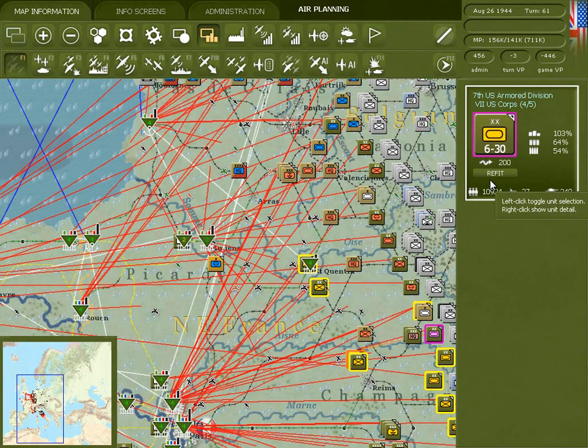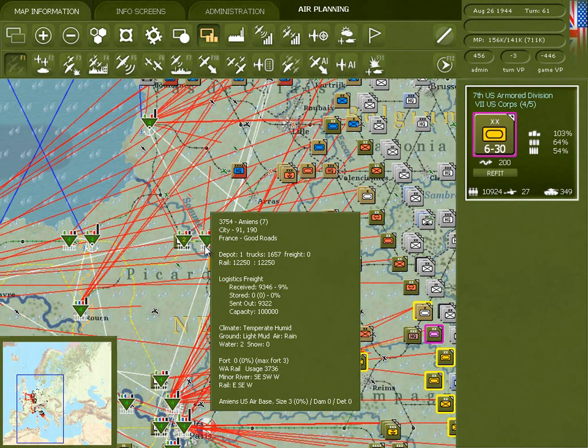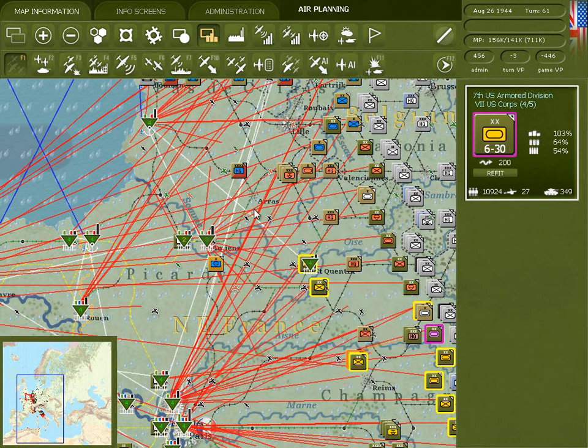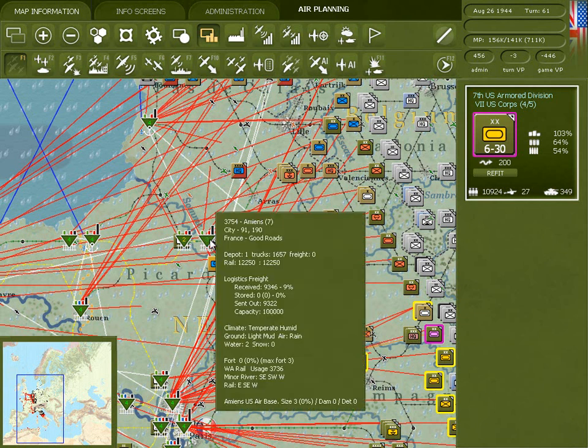Units in refit mode have a lot of advantages in the logistics phase. They get several bonuses in terms of getting additional replacements and supplies. The biggest bonus is if you put a unit in refit into a depot hex that has a lot of freight, or into a national supply source depot hex that has virtually unlimited freight, you can be pretty sure that unit is going to rebuild very quickly. It's a really good strategy if you want to rebuild a very weakened unit quickly to move it into a depot hex.